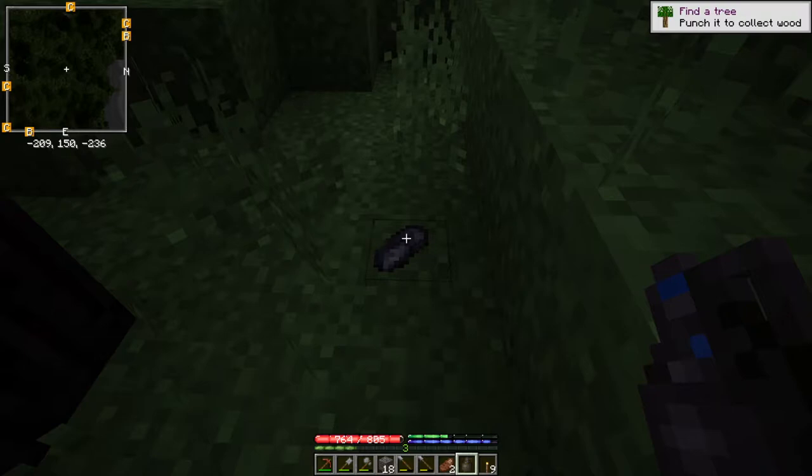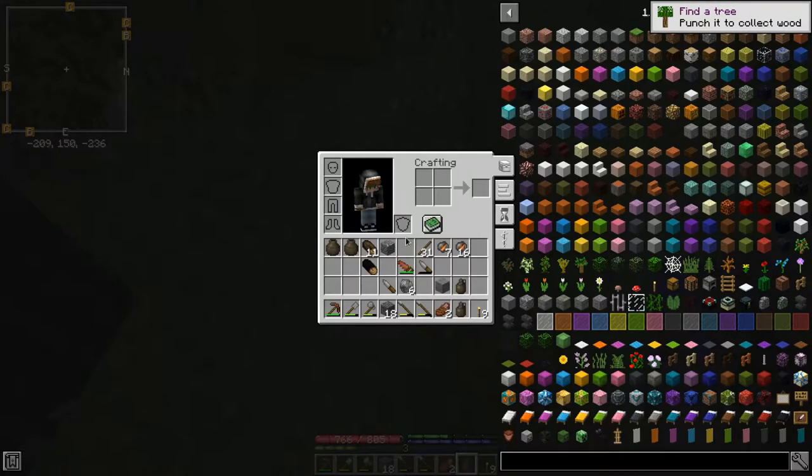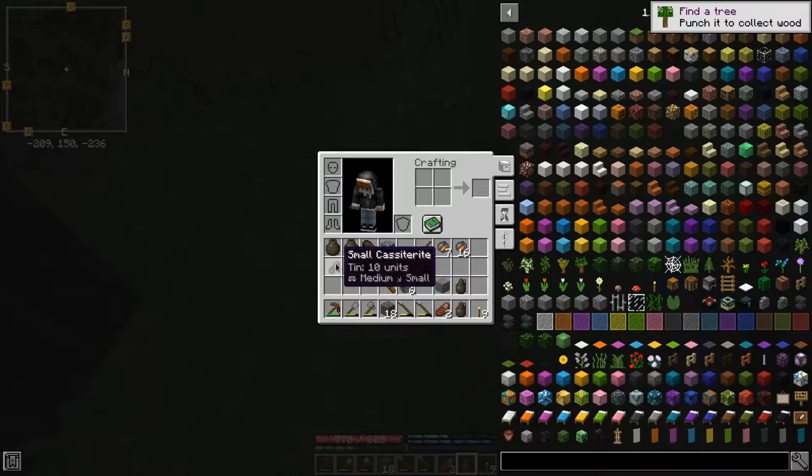When I'm traveling sort of the same route over and over again, I try and switch it up a little bit so I cover slightly different terrain each time, just in case I'm missing something. And this is a perfect example of that. This right here is Cassiterite, which gives you tin. And tin is what we need to mix with copper to make bronze, which is our next tier of metal.